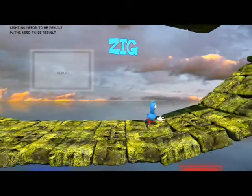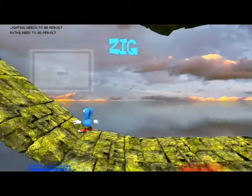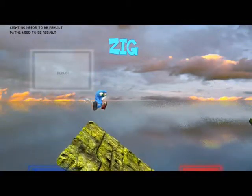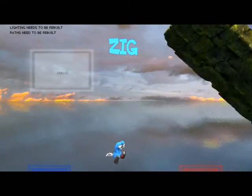As you can see, the O from Zygo's name has been removed. This is his health bar — above you see the ZIG. He had ZYGO previously. Now watch what happens when I fall off the edge: the G is removed.